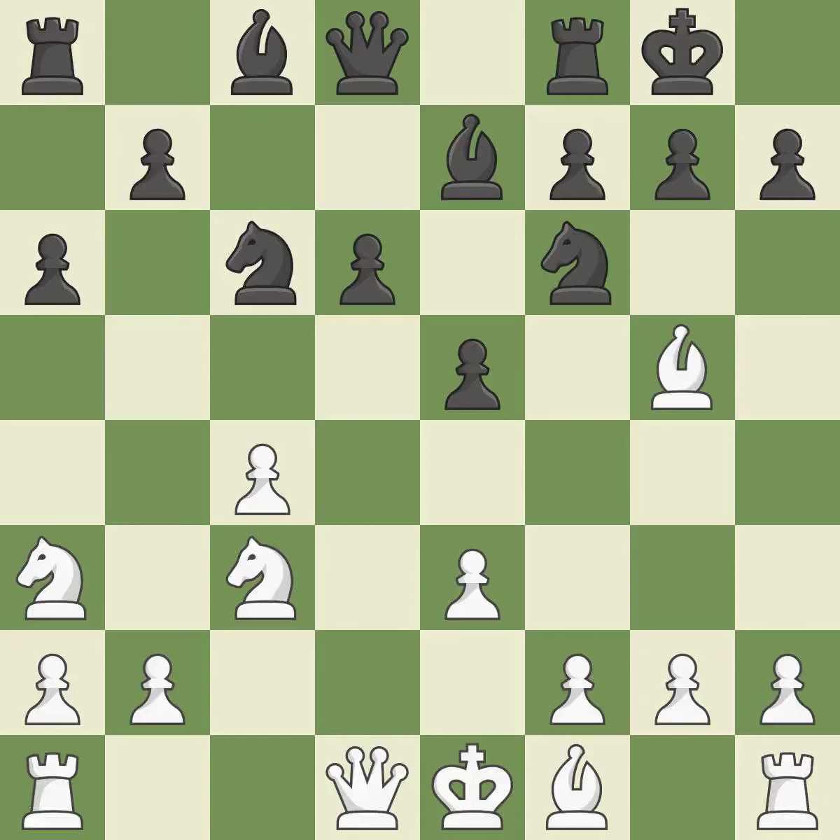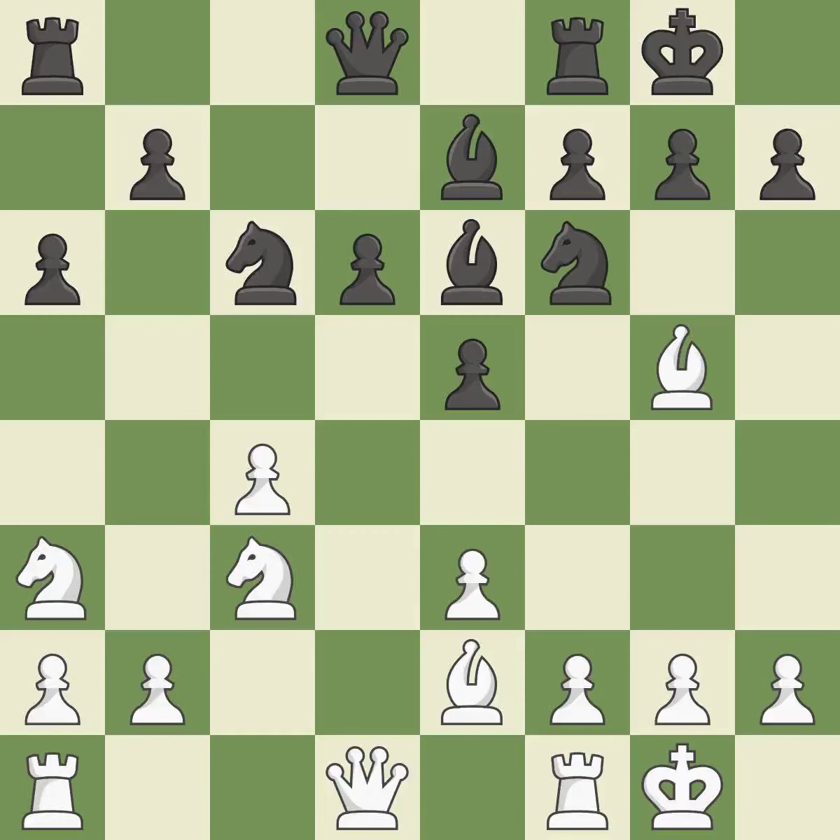It is excellent. By moving a Bishop from its initial square, this activates it — ideal. Castling gets the King to a safer square, out of the center of the board, while also developing a Rook. Castling to the same side of the board as the opponent avoids some of the attacking associated with opposite-side castling. It is excellent.